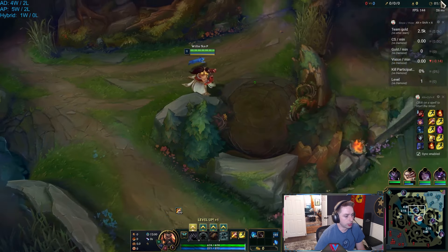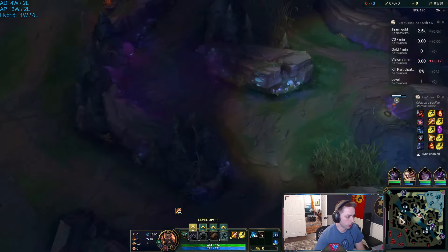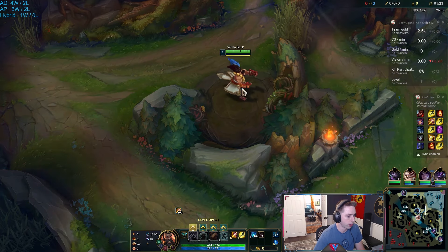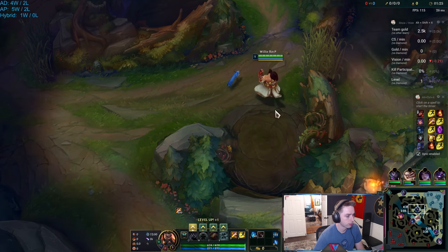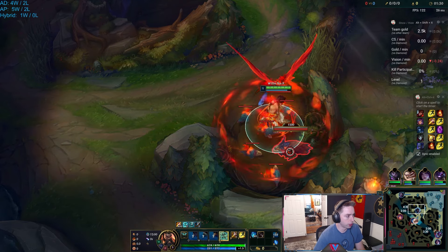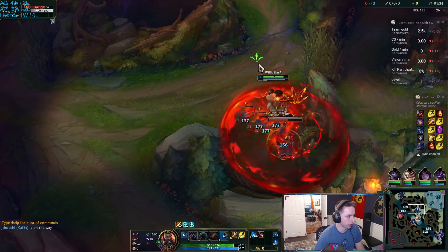Looks like Lillia is actually wanting to start her blue — she just crossed over here, so it might be a blue start for her. In which case, looks like we're fighting her in river. Yeah, it's going to be a blue start. That's fine. We'll try and go for a double crab. It's going to be really important that we don't mess up our clear then.